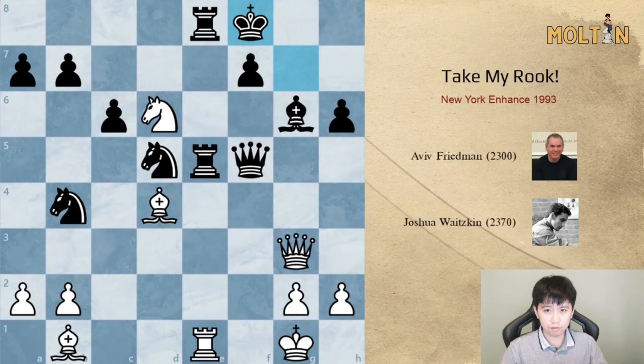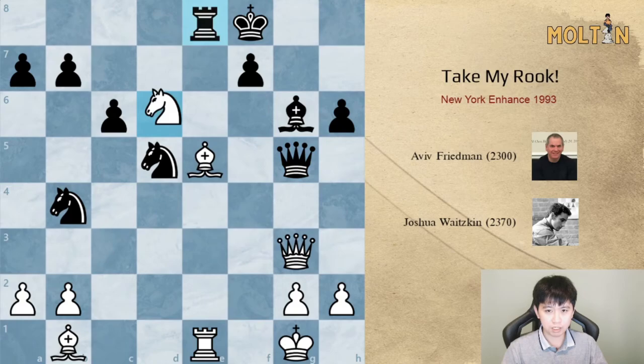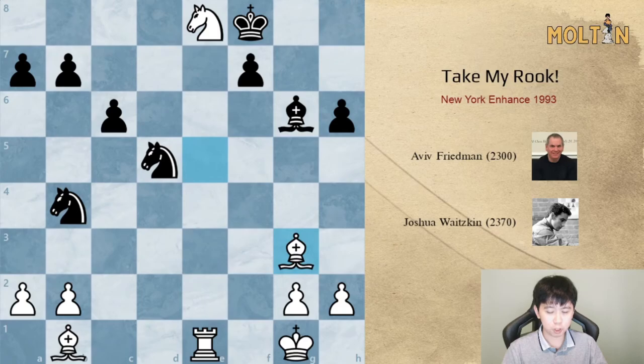Black plays king to f8. Bishop takes e5 is played — the queen is under attack as well as the rook, so the queen moves. Now we can start trading off pieces with knight takes rook, queen takes g3, bishop takes, bishop takes b1. Instead of taking the bishop right away — which would be winning as well — we can throw in bishop d6 check, and here black resigns because once the king moves we will capture the bishop for free.